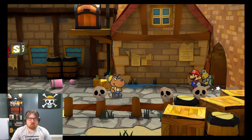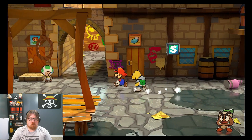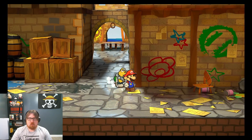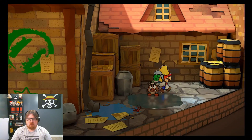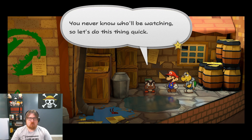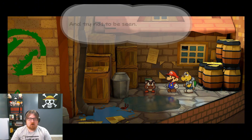Luigi! You never know — he'll be watching, so let's do this thing quick. Take the package to Goomfrey, find him in front of Franklin's place, and try not to be seen.